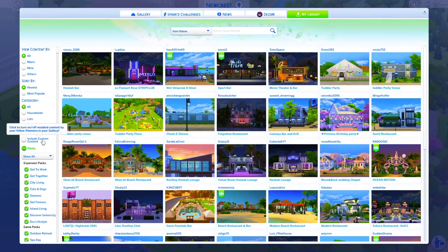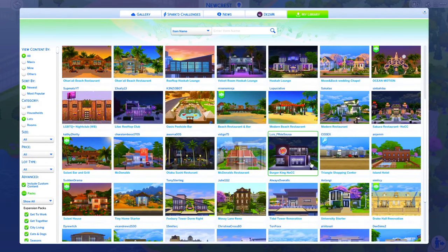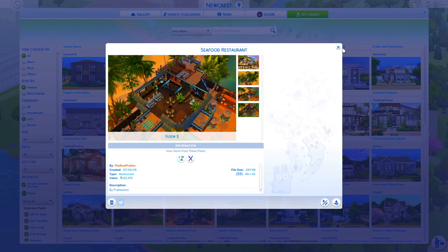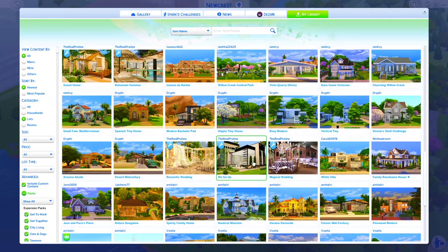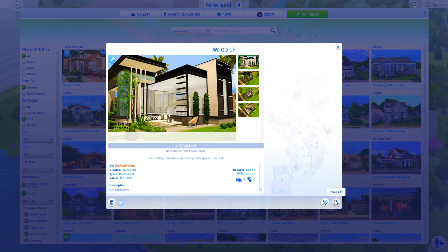Once in the game, you'll see your new file in your library. Click 'Include Custom Content,' then click 'Lots,' and it'll show all the lots you've downloaded. Tray files make up what you see there. I have lots downloaded from the gallery and some CC houses. We're going to find the house we just downloaded — here it is, by Praline Sims — and we're going to go ahead and place this in our game.